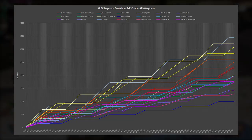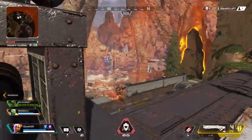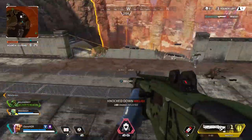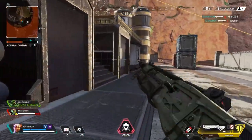Now if you watched my previous video on the best weapons of Apex, you learned all the damage stats for each weapon in Season 2 and the perks of each weapon at their stock values. If you didn't have a chance to catch that video, you can either click the card above or find the link down in the description box below. Keep in mind that the previous video only covers the stock values of each weapon — their rate of fire, stock mag size, and damage output.